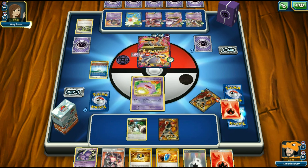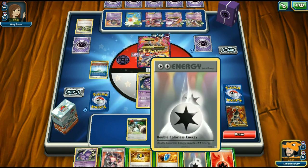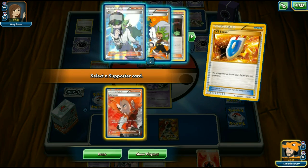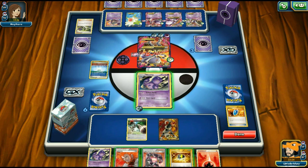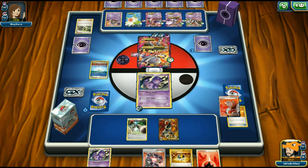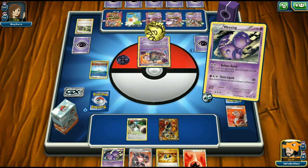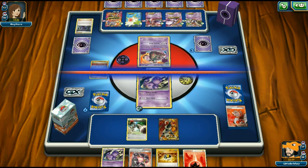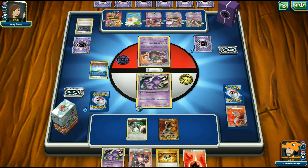We evolve into Wheezing and try Balloon Bomb — double heads again! We discard Hex Maniac and some other cards but unfortunately no switching cards. Hopefully the Garbodor stays in the active spot for a while so we can keep stalling.